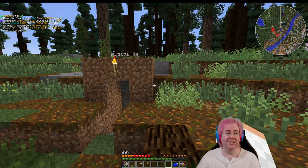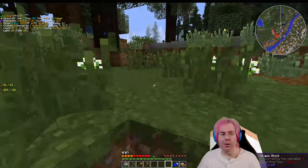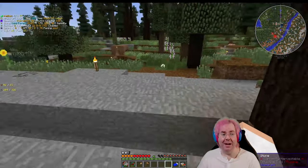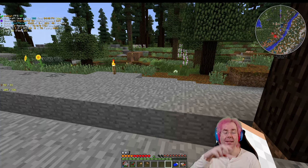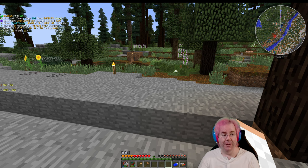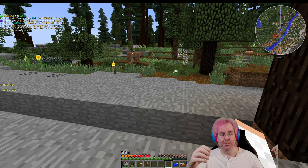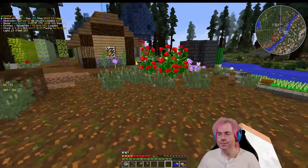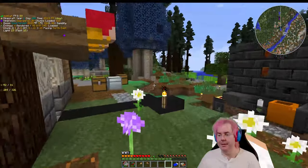I basically doubled the size of that area so we'd have more renewable stuff, but it does have to be dark. That area is set up so the plants are on farmland, so mobs can't spawn there. On the sides are slabs, so mobs can't spawn there either. It's dark enough for stuff to spawn, but there's nowhere for mobs to spawn. The walking paths are set up so you're tall enough that you can't fall in to where the stuff is growing, because they will hurt you — they have thorns.